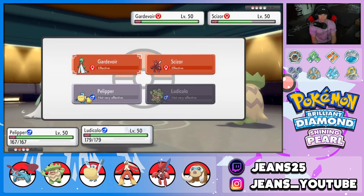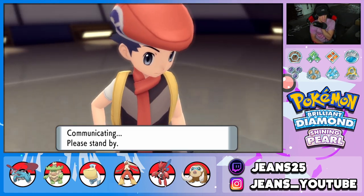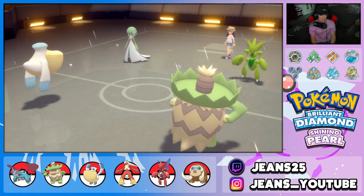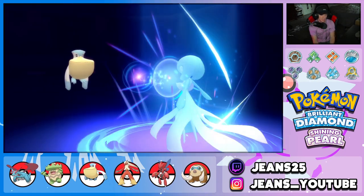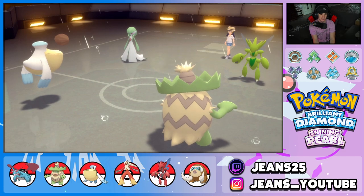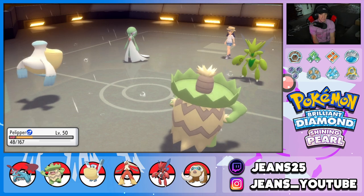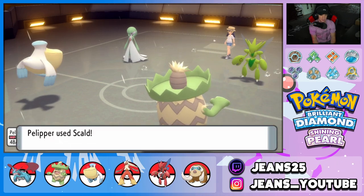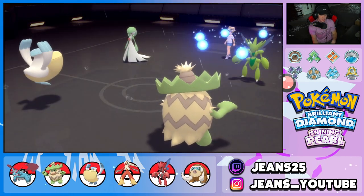If I can just wait out this rain and get out Salamence we should be fine. Gardevoir comes in — I have Scizor in the back and Flamethrower on Salamence. I'm liking where we're sitting. But that Gardevoir could be Choice Scarf and outspeed me. Going to double down on Scalds to chip up some damage. He's also got Scizor there — Bullet Punch threat. Moon Blast flies, out-speeding me. Pelipper eats it, Sitrus Berry activates — that's exactly why I gave it to him.